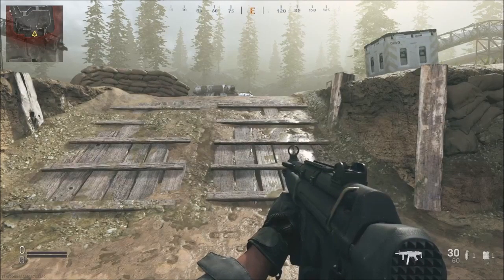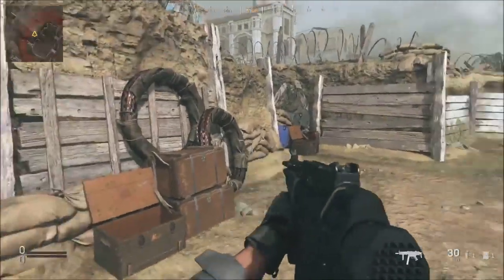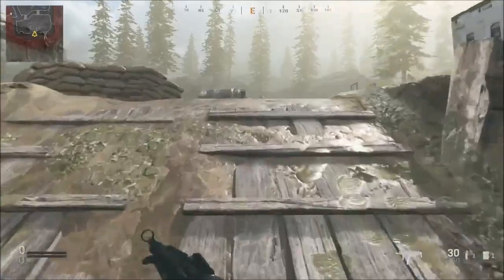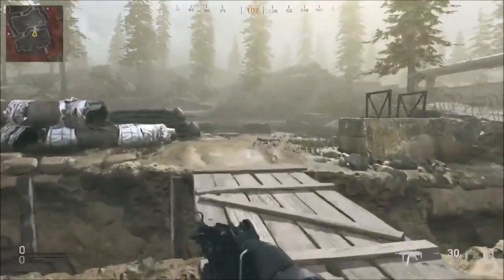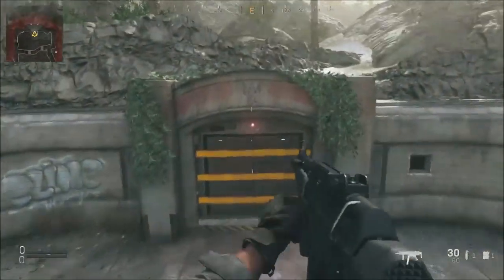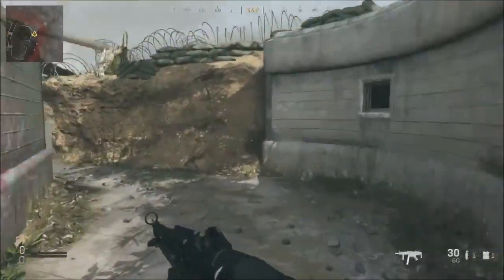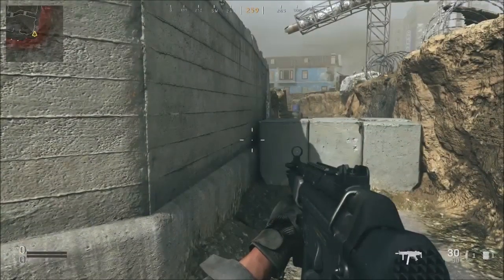I'm going to show you how to do this bunker easter egg. If you spawn right here, you can just run straight forward and you'll see the bunker is right in front of you. If you stand right in front of the bunker and go to your left, then run around this corner, you'll see this concrete block.